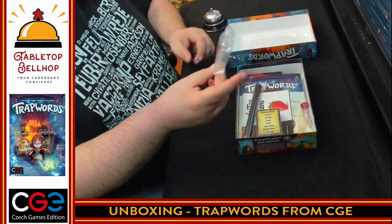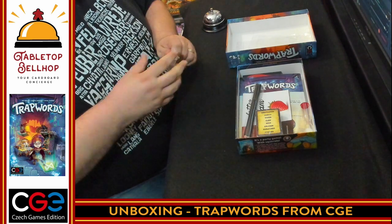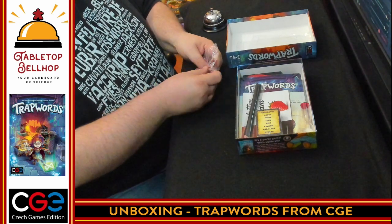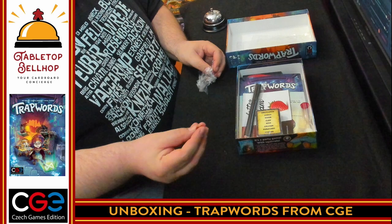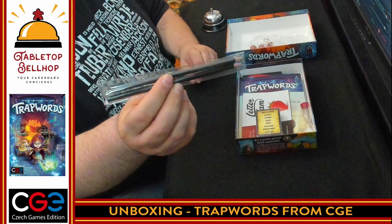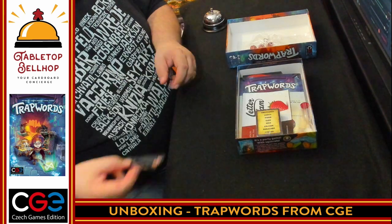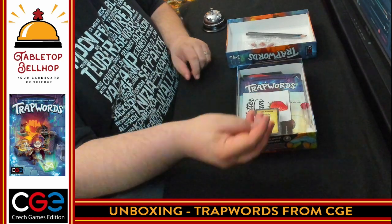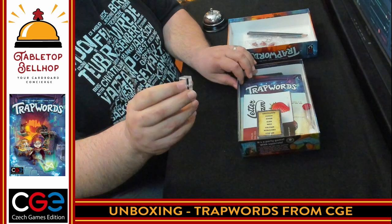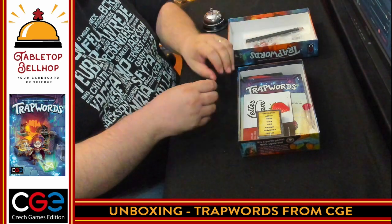We've got some little tiny plastic standies. I'll crack this open so we can show these off quickly — little plastic standies. We have two pencils included, already sharpened, in the box here — some nice black pencils. And huge points: I love CGE for this — we're also including a pencil sharpener. Thumbs up, CGE. Pencils and a sharpener included in the game.